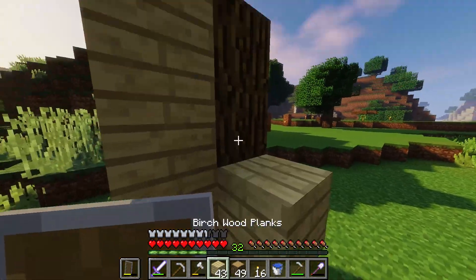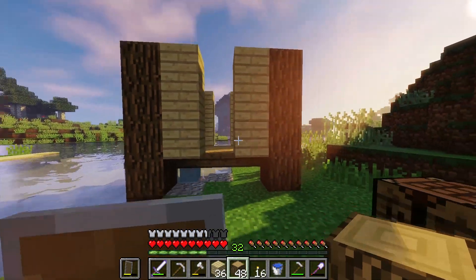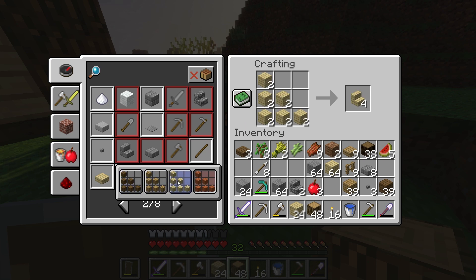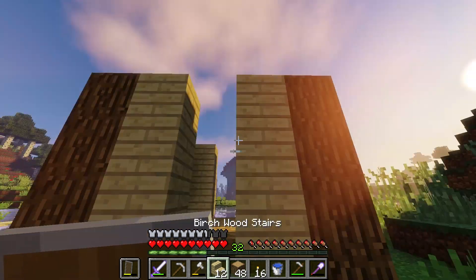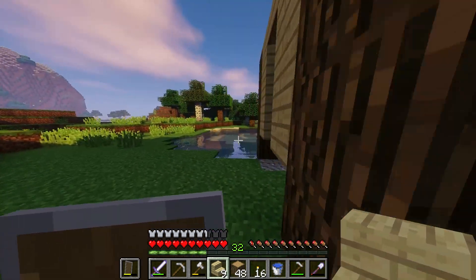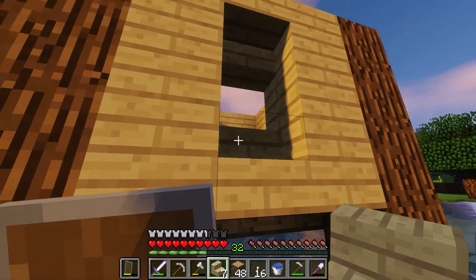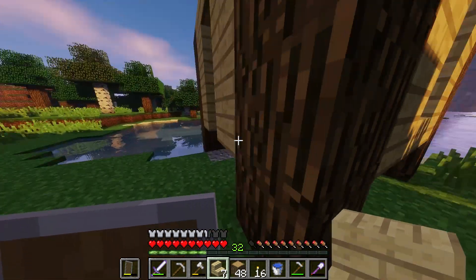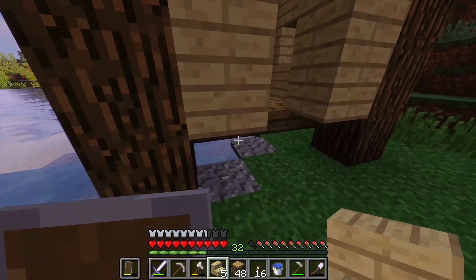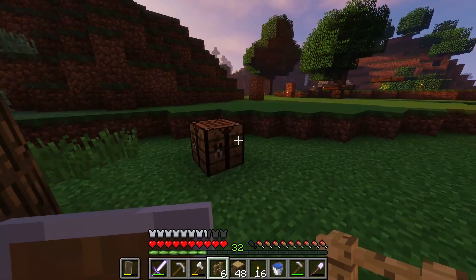We might be able to get something out of this - if not we can always take it down and try again. I just want to see if this style will work. We'll take the birch and turn a decent amount into stairs - we want some of them to be stairs. We'll go around and place them like so. Nothing too crazy but it should look nice. In these gaps I want to have oak fence as my windows - I think that'll look okay.